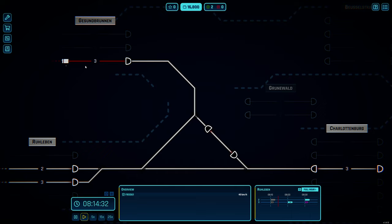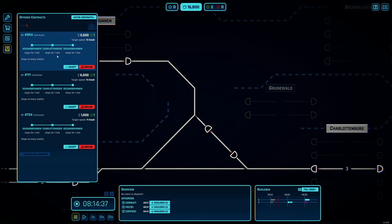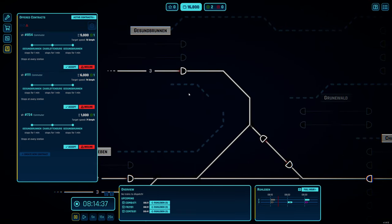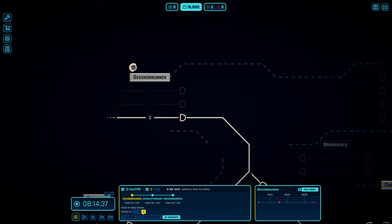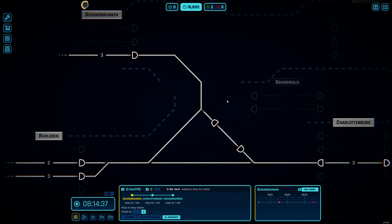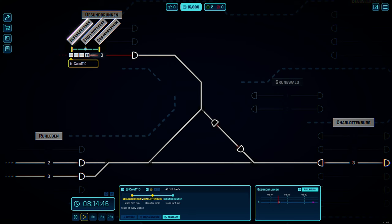Once the previous train turns white let's accept the next one - pause and accept. At 8:21 we have plenty of time. There's one for 5,000 and another for 6,000 - let's take commuter 111 for 6,000. Accept it - it's immediately available. You can pick which platform, and the first run is a test run: whichever platform you pick it will always go there. In this case I'll pick platform three. We have another one coming in at 8:20 as well - that's fine.